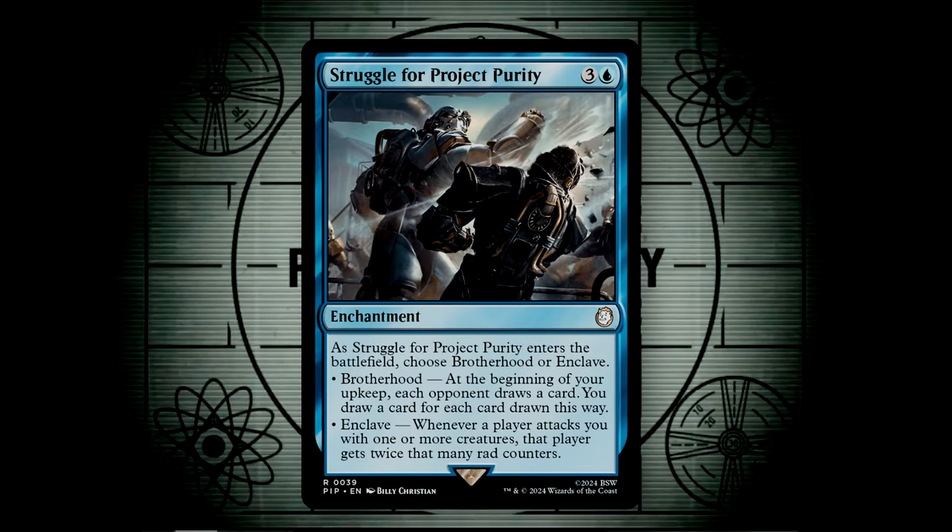Struggle for Project Purity is an enchantment that has two modes that you choose as it enters. You can choose Brotherhood, which lets each opponent draw a card at the beginning of your upkeep, and then you draw a card for each card drawn this way. Or you can pick Enclave, which triggers upon you being attacked, giving the player attacking you a number of rad counters equal to twice the number of creatures attacking you. This is a great include because you can pick the mode that is best suited for your current context, and both are super strong.